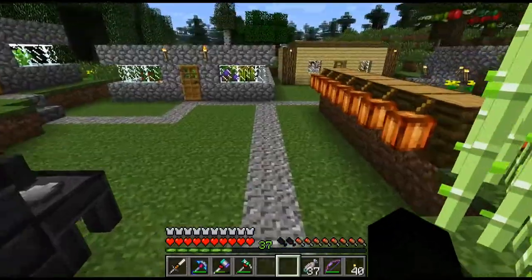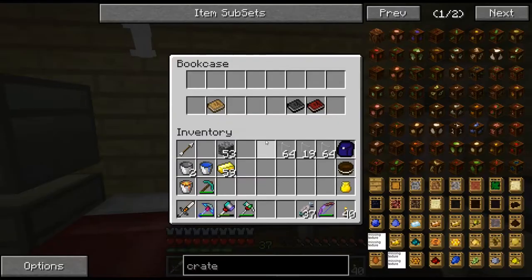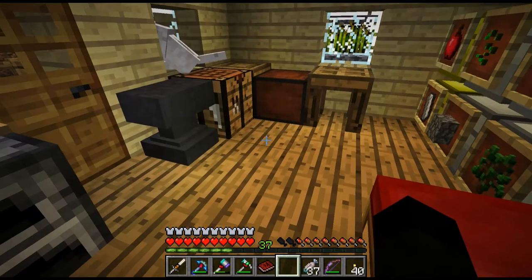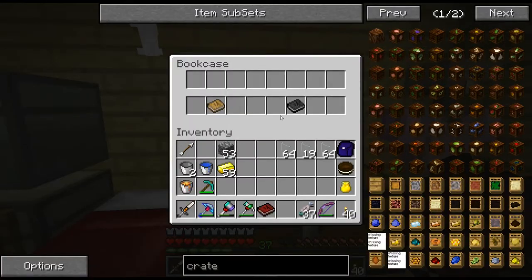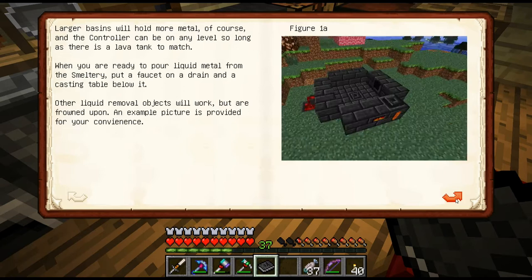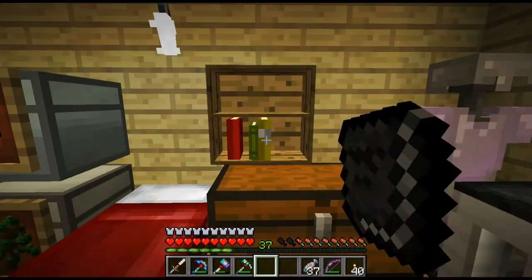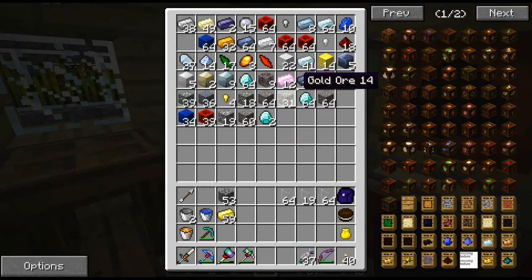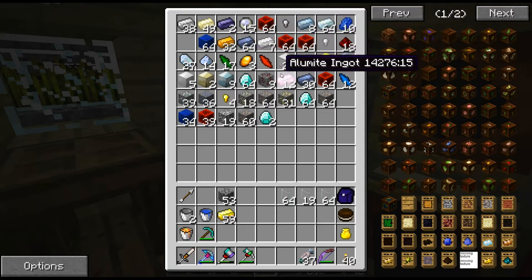While that's smelting — it's not going to take too long — I did a bit of reading on the materials and alloys. Alumite is made from five aluminium, two iron, and two obsidian, and I've got all that. So I have actually made some alumite in here somewhere. There we go — alumite. So I may make the axe head out of alumite.